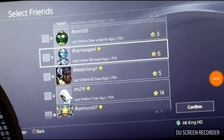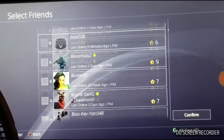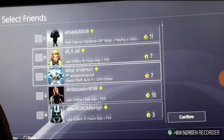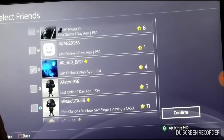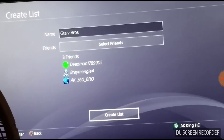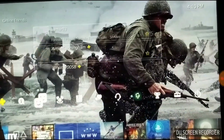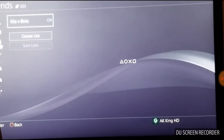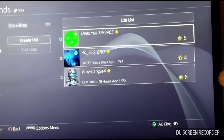Alright, sorry guys, it cut off. I only have a few seconds left so I'm trying to go through this fast before it cuts off again in about 20 seconds. I can add more people later, but bam — create a list. So if I'm at the home screen, instead of scrolling through a bunch of people, I can just quickly load up this list and get to a party.